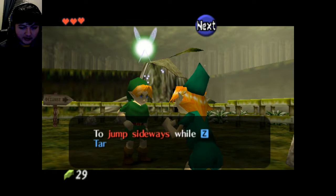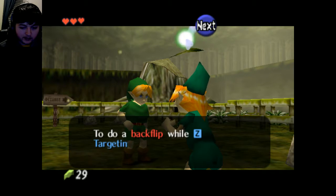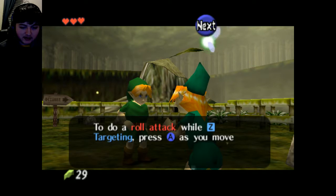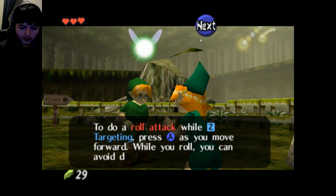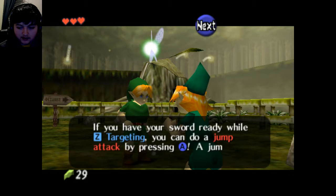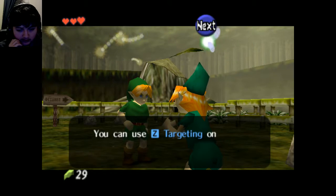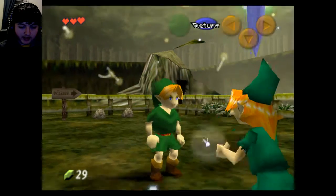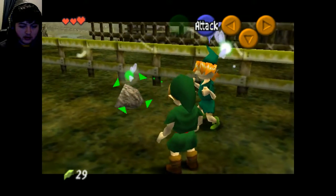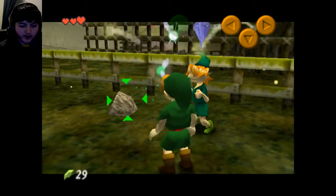'Work on some moves: to jump sideways while Z targeting, press A as you move right or left. To do a backflip while Z targeting, press A as you move backwards. To do a roll, press A as you move forward. To avoid damage, if you have your sword ready—' I don't have a fucking sword! 'You can use Z targeting on the stone next to me, so let's practice.' You or the rock? Well, you both have the same IQ level.